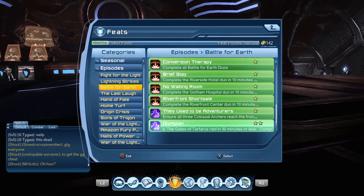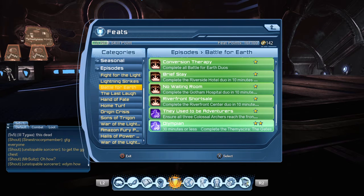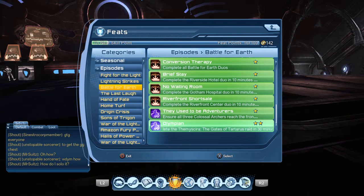And if you remember from season 2, we're going to be talking about individual feats. Today I want to talk about this one right here — Olympian, underneath the Battle for Earth episodes and the Themyscira Gates of Tartarus raid. That is a tier 4 raid, and as you can see, you can get this 25-point feat if you complete the raid in under 30 minutes.